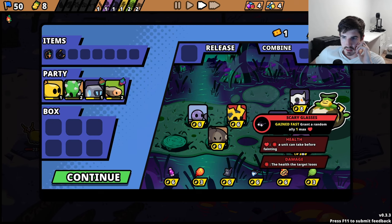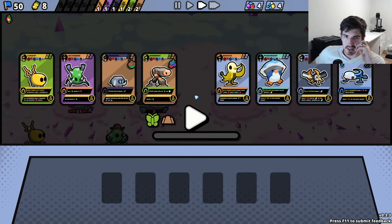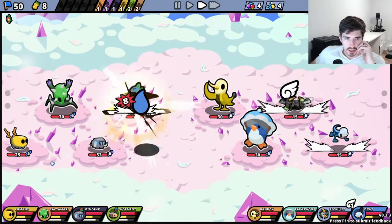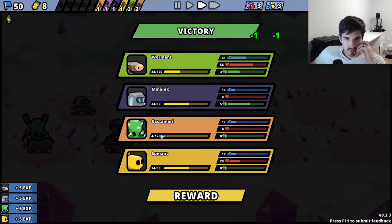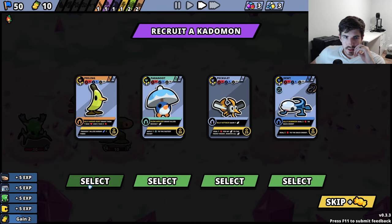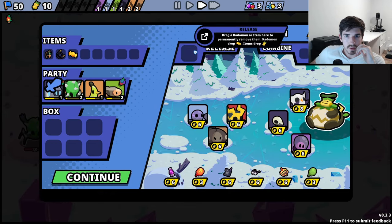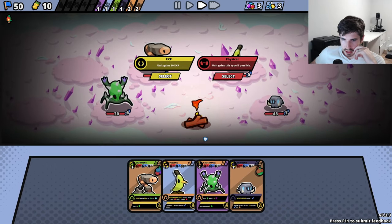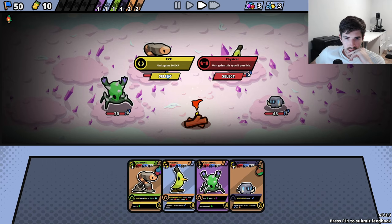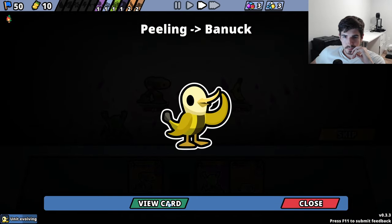I think this is good. I don't think we need any of these. Maybe the Bannock would be nice, just in place of the Lumint. Let's be real, the Lumint's not doing anything right now — he's just holding his spot open. Let's get a Peeling, switch him out for the Lumint. You can get a little extra attack while we're waiting. We can get the Peeling leveled up into a Bannock.